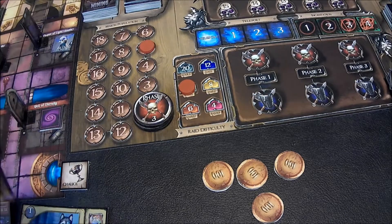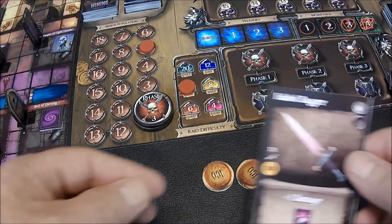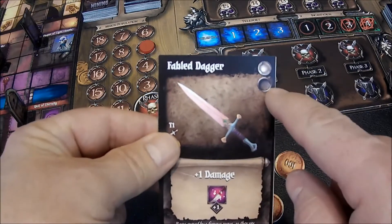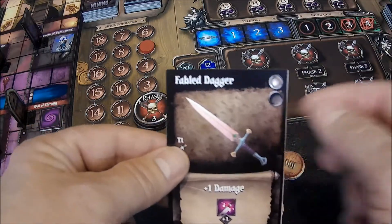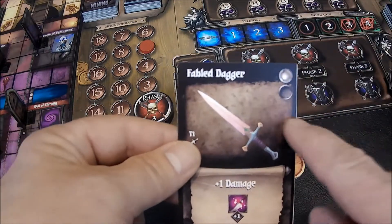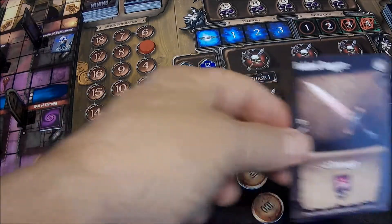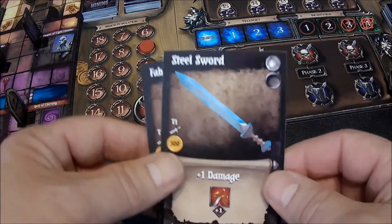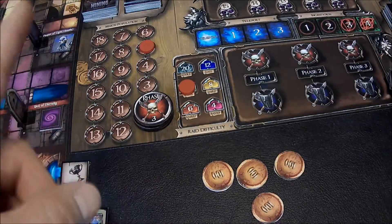I'm back and I want to hurry this up. A lot of people want to see mining and crafting, so I want to show you that this fable dagger came up — notice the socket, we could plug a power gem into that. Of course we have to mine first. I'm going to have Albus, our fetch hound, run back a little later and get this, and possibly the steel sword, because this also has a socket. I want to demonstrate the mining and crafting and show you how you can really spec out your heroes.